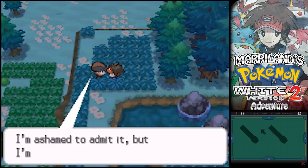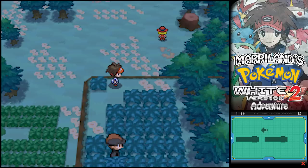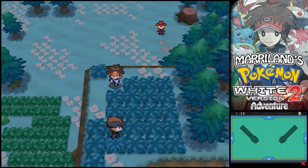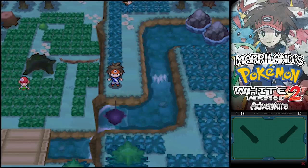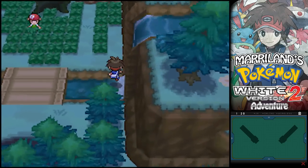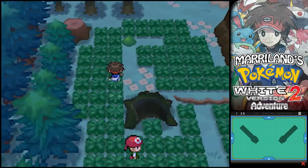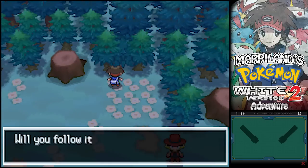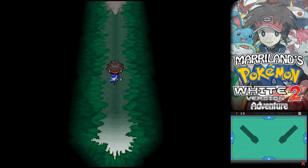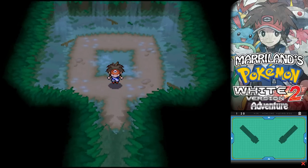Why did you have so many bug types? I'm ashamed to admit it, but I'm actually lost right now. So what is this item? A Grass Gem — all this way just for a Grass Gem up there? While I'm here, I'm gonna check that hidden grotto. It just has a Damp Mulch. That sounds really gross.